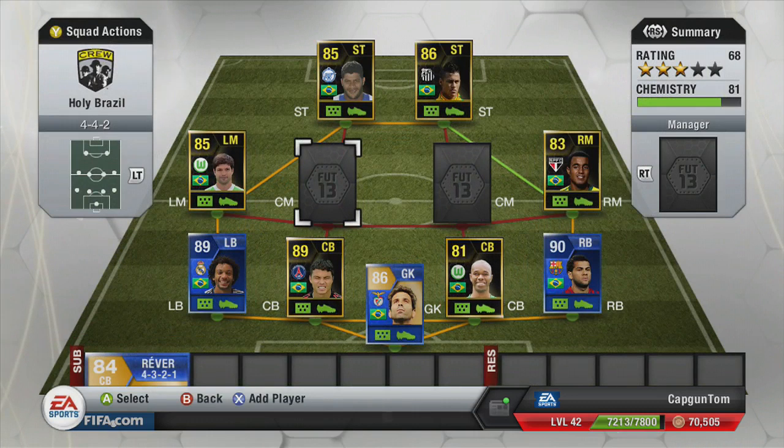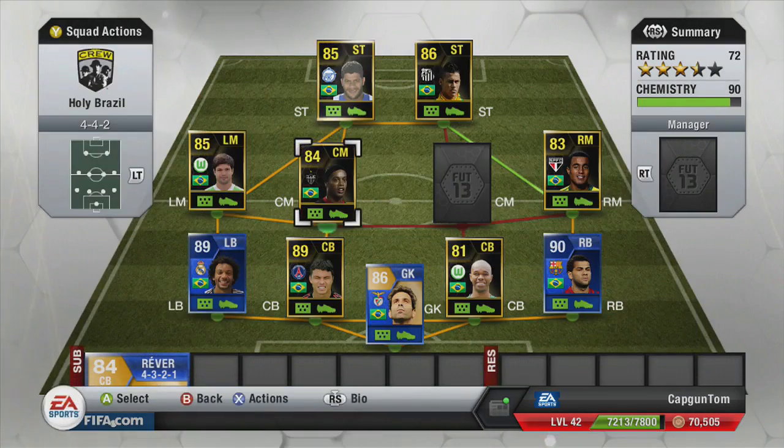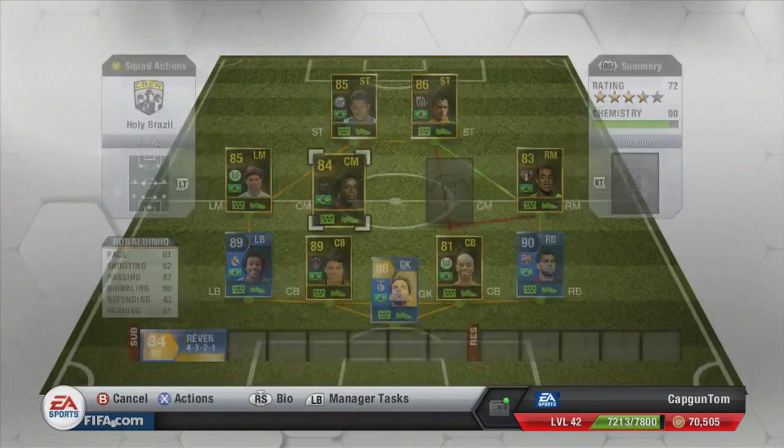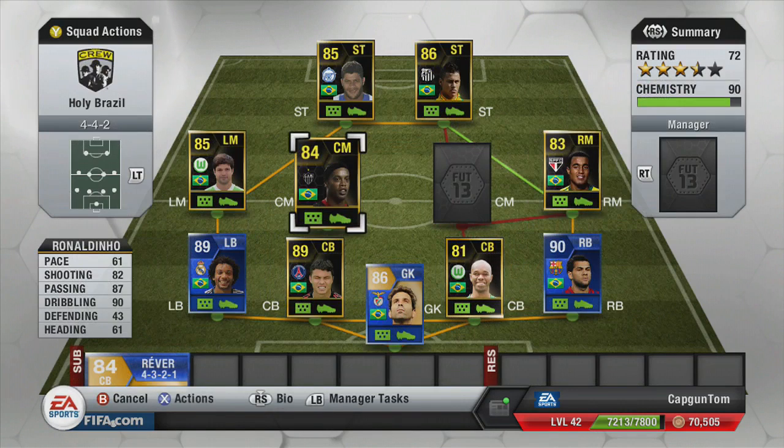Moving on to the midfield, first up we have Ronaldinho — what a legend. Wasn't going to make this team without him really. He cost 116,000 coins, has five star skill moves, 90 dribbling, 82 shooting, and 87 passing. His long shots let him down a little bit, which is a bit unfortunate.